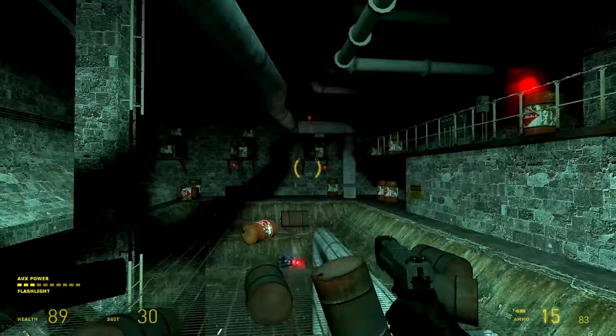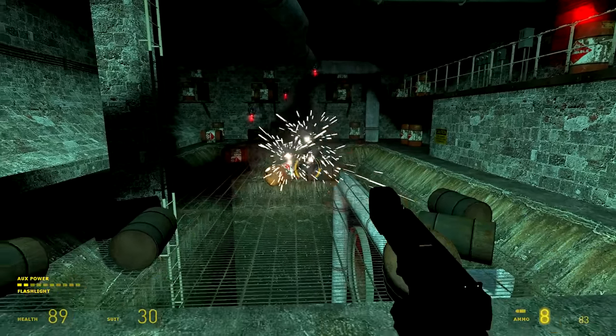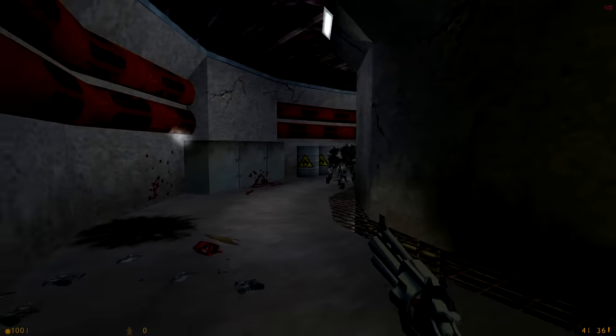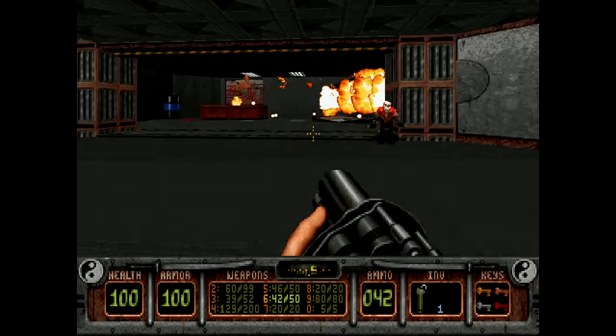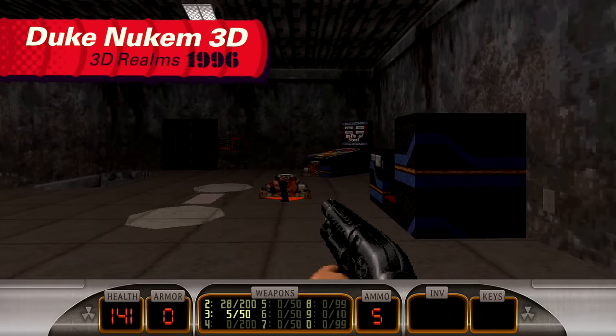Barrels are everywhere — they have been for some time — and they seem to centre on first-person shooters. Since their early beginnings they've been quite a natural pairing. From Half-Life to Quake, GoldenEye, Shadow Warrior, Duke Nukem 3D, the barrels or barrel-like objects are present. Clearly these games share a common influence. You might suspect Doom, and you'd be right.